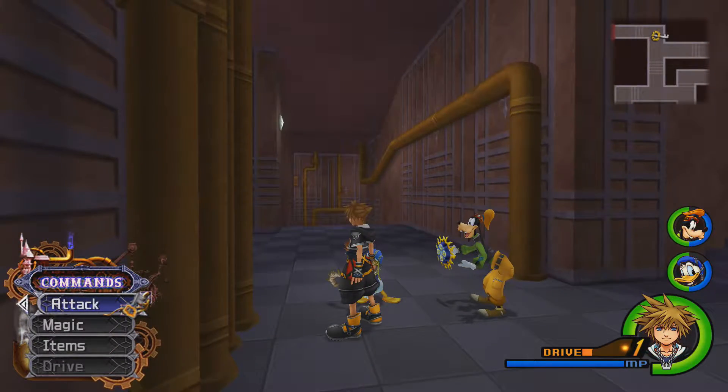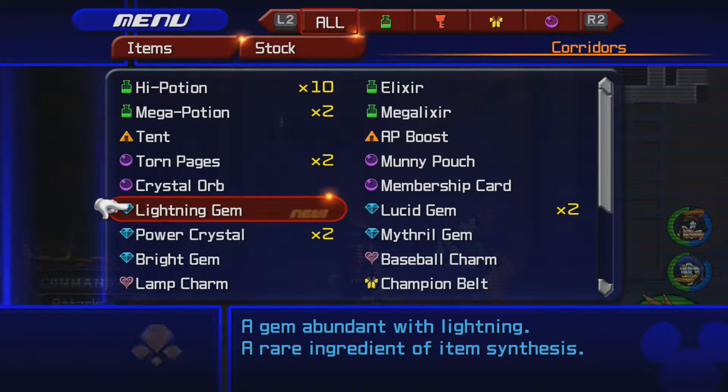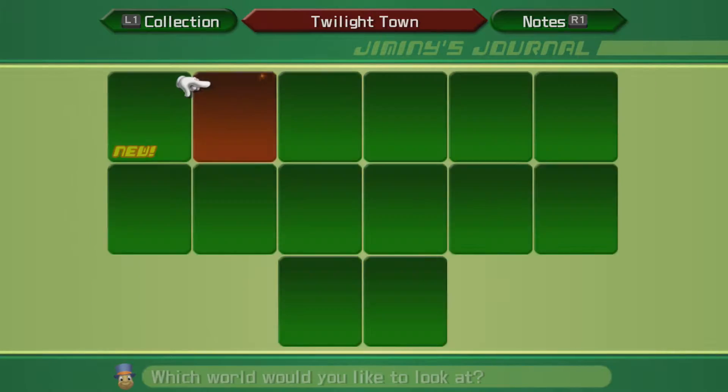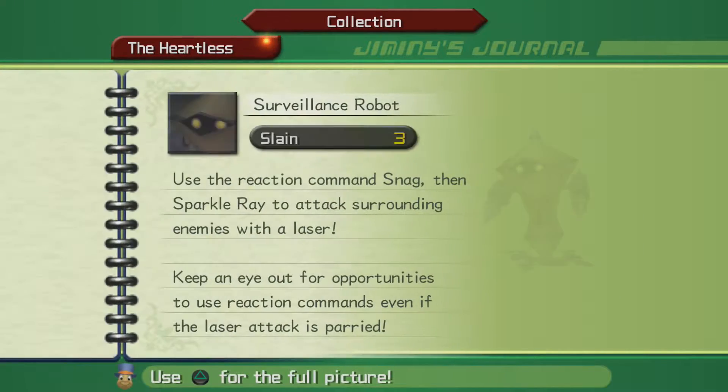Is that a new item? I think that is a new item indeed — Lightning Gem. Yeah, so that wasn't a new item, it was just really important because it was large. But we also have something — it's just a Surveillance Robot. I don't know why I said Sentry Turret.